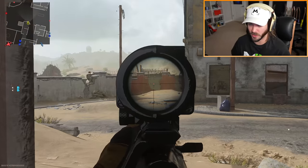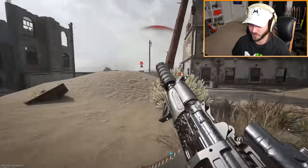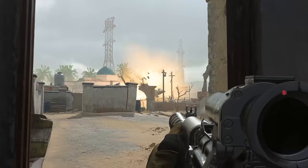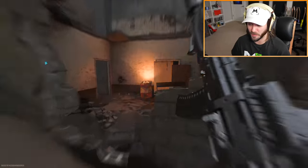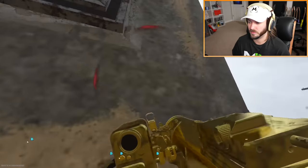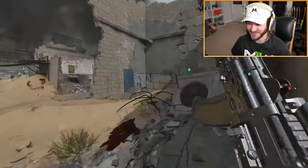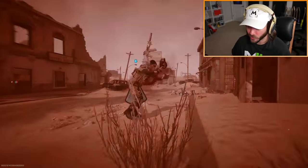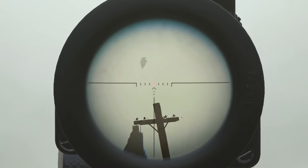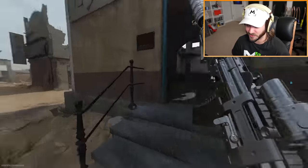They have a chopper gunner - wait, I thought that was our VTOL. We're not doing so good. There goes the VTOL - please don't randomly hit me. They have another chopper gunner with only 17 kills. I'm definitely going to shoot this one down - it's going down. Also, the VTOL detail is great: when it goes down you can actually see the pilot ejecting out of the cockpit.